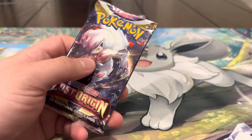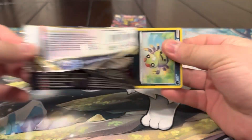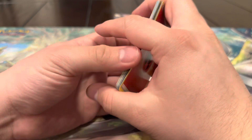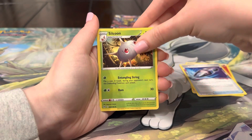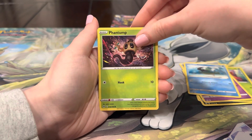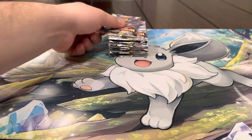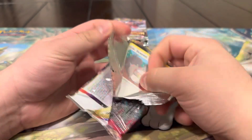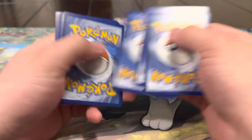We've got this pack with Zoroark, which we are still chasing in the gold version as well, so that would be a nice hit. Definitely a banger opening already, I'm more than happy with the hits. Energy, Lost Vacuum, Silicobra, Spinarak, Paras, Inkay, Basculin, Phantom, Cascoon, and Electross. Electross is a really sick Pokémon — I hope it gets some nice cards soon. Next pack — I'm really tempted to open up some more Lost Origin.